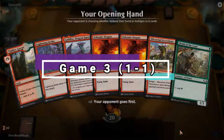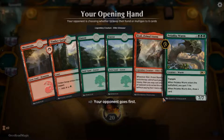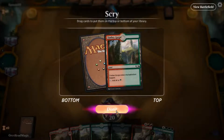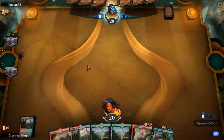Welcome to game three. This hand's an easy mulligan — one land and no ramp or anything else, so ship that. This new hand isn't much better, but at least we've got some land to play with. I'm getting closer to a tally if I can, though ideally you'd want some form of removal.